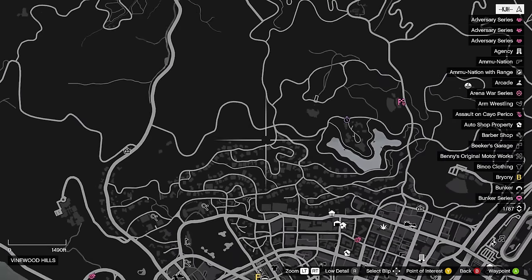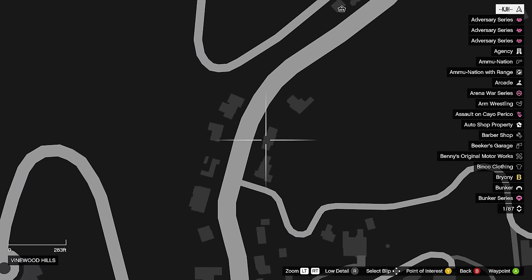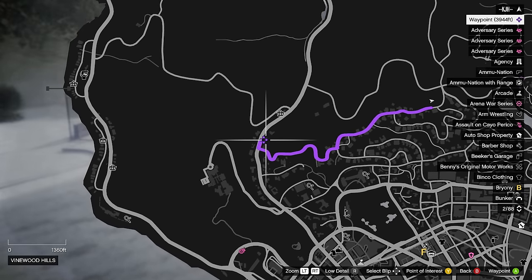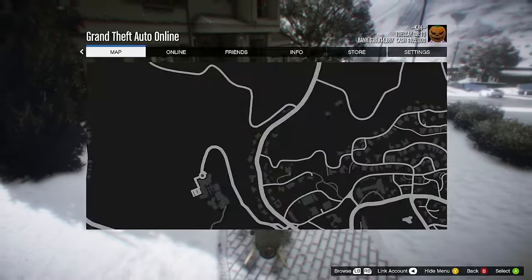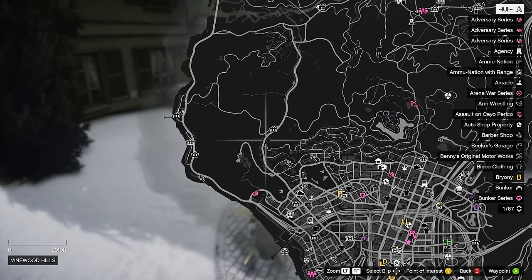For this one, we're going to head on down to the left. You're going to see this house right here — it's actually going to be right in front of this house. Once you get here, the path is just going to be on the left right here. I'll throw a picture on screen — here it is in this location.